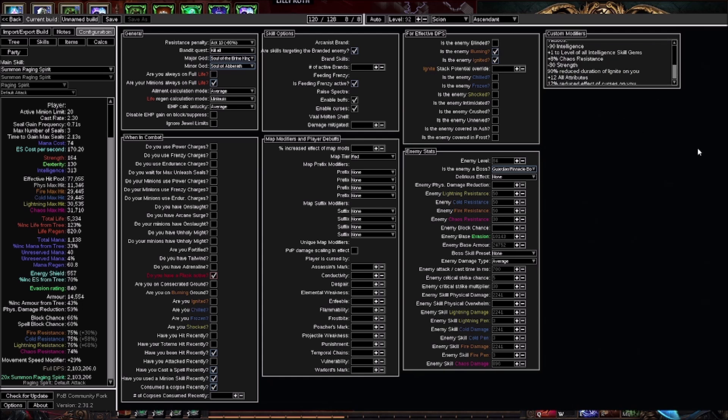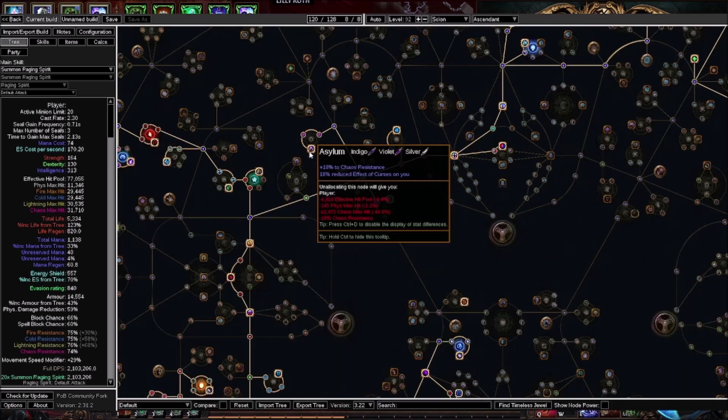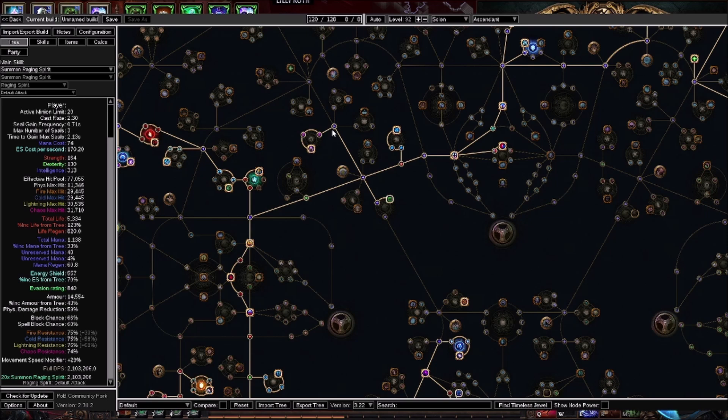I've done quite a bit with tattoos. The only damage one is the plus one to level of Intelligence Skill Gems which we already went over. I've got some chaos resist on my tattoos, 90% reduced duration of ignite on me, plus 12 all attributes, and I'm trying to turn as many Intelligence nodes as possible into the plus four all attributes just to fix my dex requirements. I also have 12% reduced effect of curses on me from a tattoo, plus more reduced curse effect from a jewel and from the Asylum Wheel — so curses aren't doing much to me. I'm mainly specced into the Asylum Wheel just for the chaos resist since I want to be chaos resist capped and don't have enough on my gear.